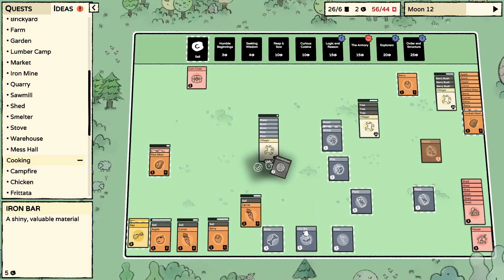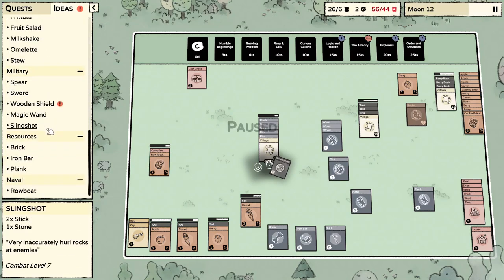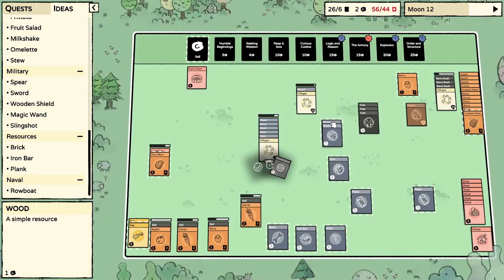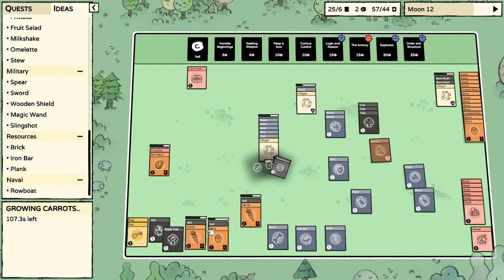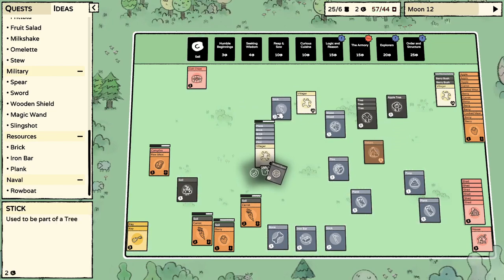Smelter incoming! We have a bone, a piece of iron, and a stick. Wait — can I make a sword? Sword: two sticks! We're gonna have a straight up fighter with a shield and a sword — that is huge! I'll stick that apple tree — oh I can't stack it.